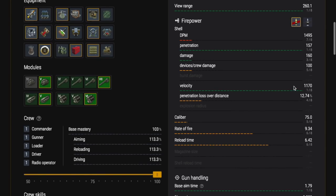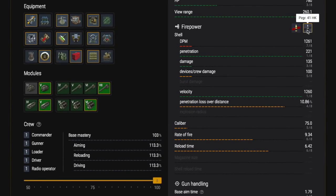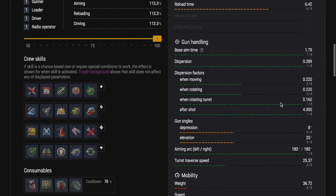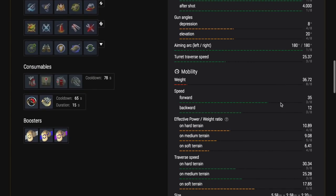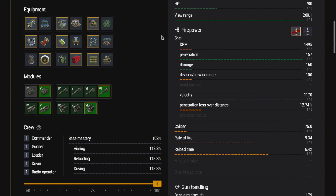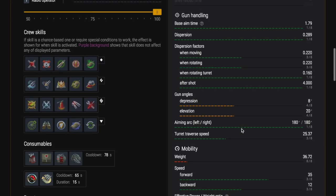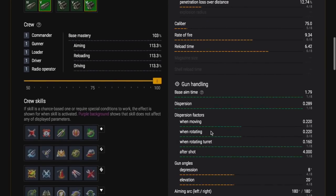We're going to assume that you have the top tier gun — we're going to grind to that 75mm, and this is a great gun. Now unlike guns we've had before, there's no HE in it; it only fires AP and APCR, and that's similar to a couple of other German tanks you'll come across, but this is probably the first one like that. The gun is very accurate and it won't let you down, and the gun does a lot of damage.